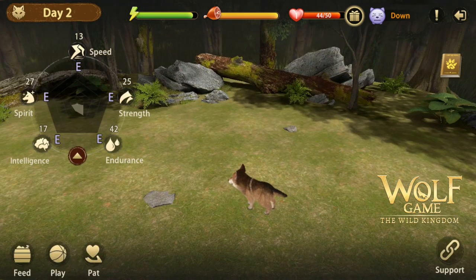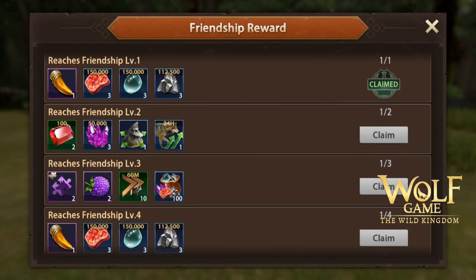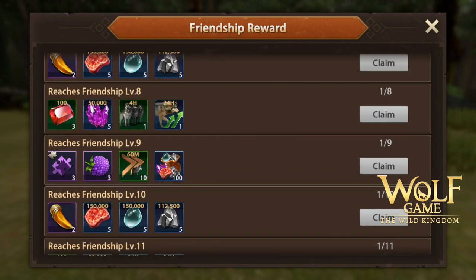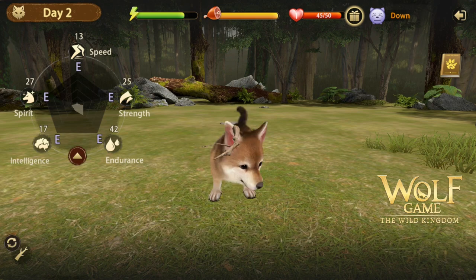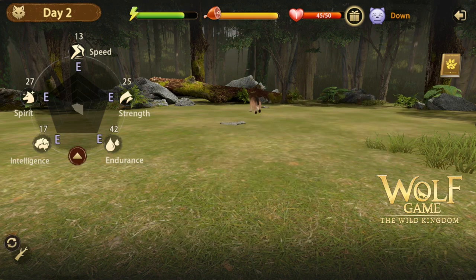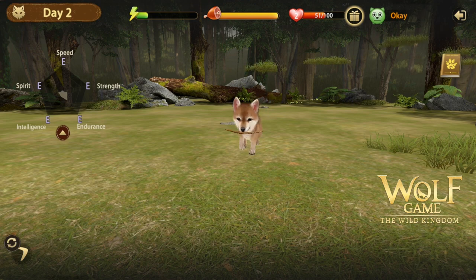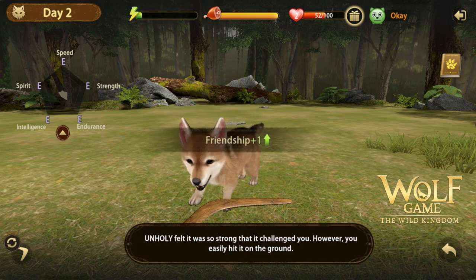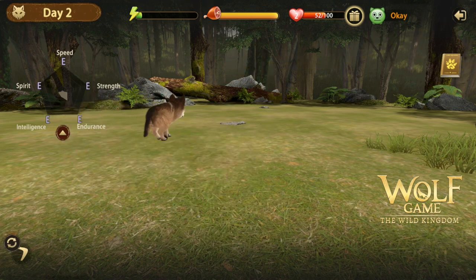Just like how you take care of your kids or your pets, this virtual pet requires attention. For the wolf to grow, you need to feed it, play with it, and show some tender loving care. Depending on how you raise your wolf, your attributes will grow as well — you have speed, strength, endurance, intelligence, and spirit.